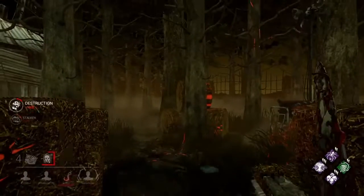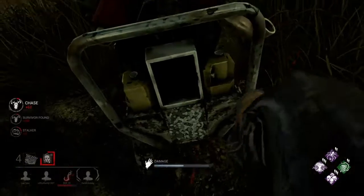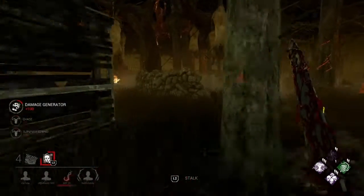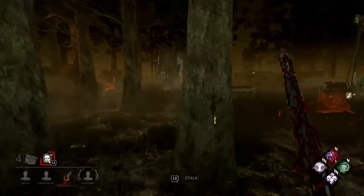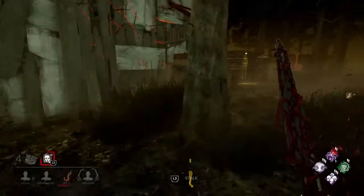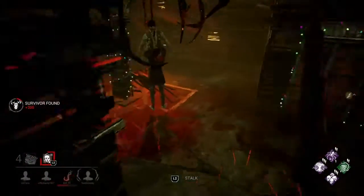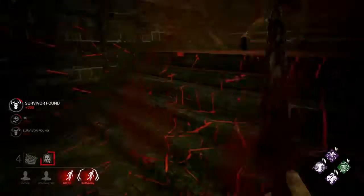One of the biggest things you don't want to do is camp. We're stalking here — you heard the Myers theme, which means he's officially tiered up to tier two. Once he gets out of tier one, he can't come back. Tier three is on a one-minute timer, which is the one-hit down. When their aura turns blood red, it means they can't be stalked anymore.